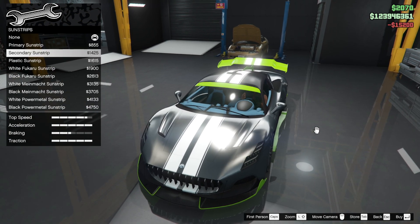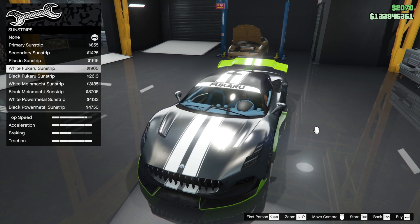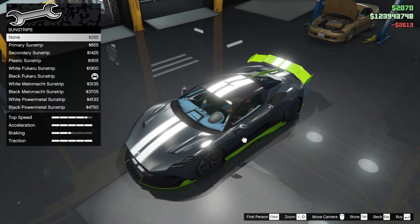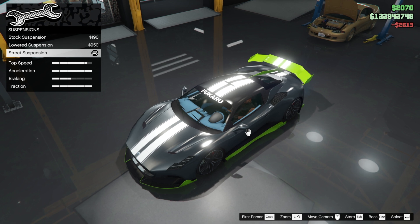Sun strips - we probably don't need any, but if we're going to, primary I think. Let's have a look - Fuckaroo. Fuckaroo black - got to be. Fuckaroo. Yeah, there we go. Suspension is there to the max. If you want to know what it's like with no suspension - there it is.